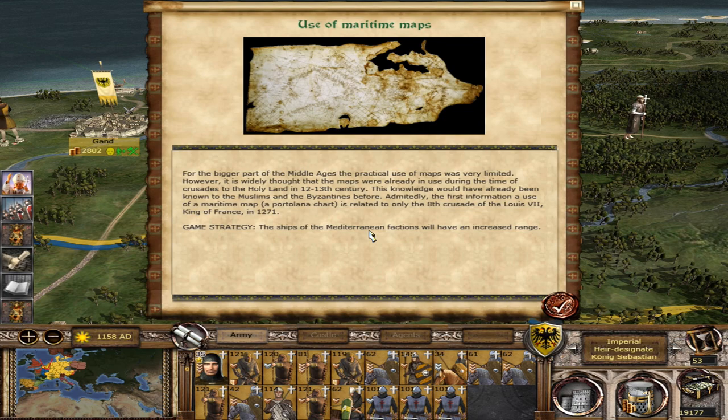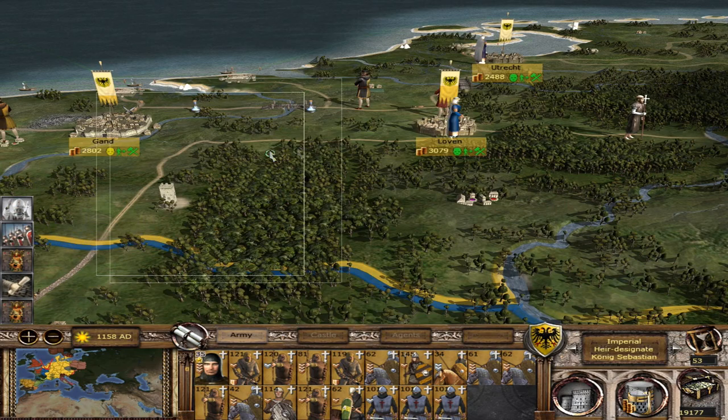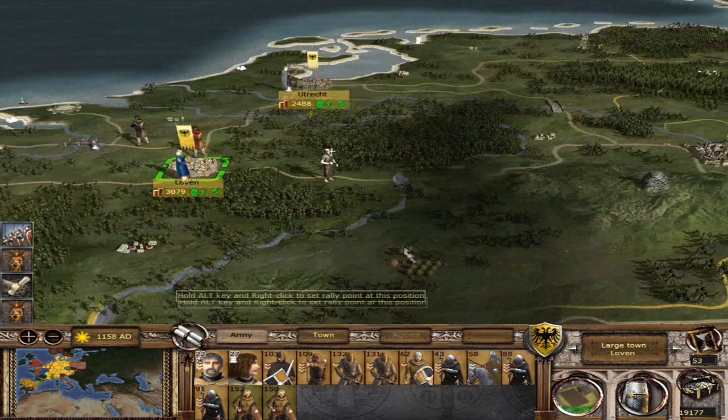Use of maritime maps means military factions don't have increased range — nice. I want to grab some ships at some point as we make our way over. France is excommunicated once again — love to see that. Your son came of age! He has no loyalty whatsoever, but your son came of age. I'm glad for that.